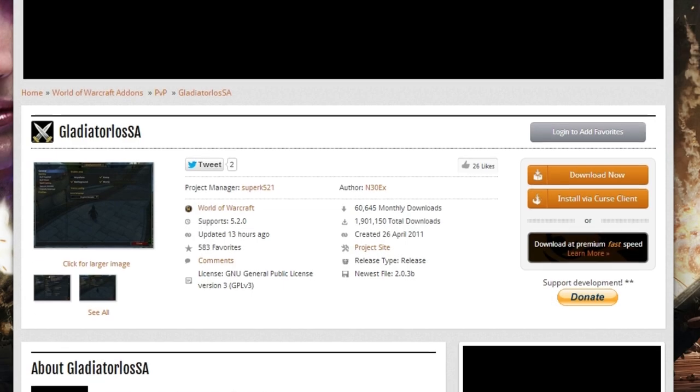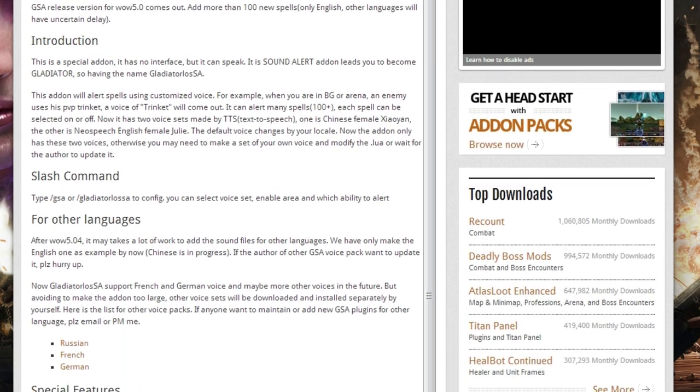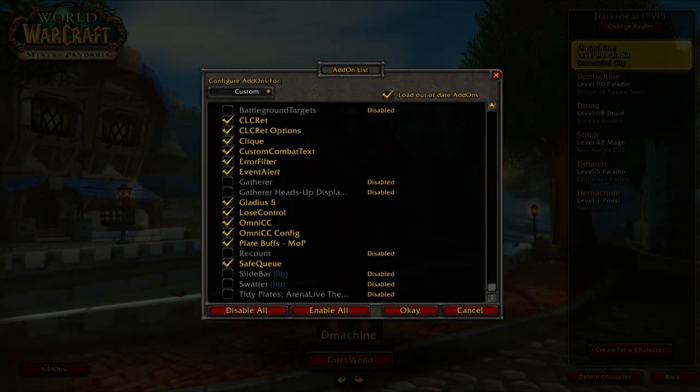The last add-on I recommend for new PvPers is Gladiator LOSSA. It gets a lot of hate but it's great for new players learning enemy abilities — it has audio that plays and tells you what cooldowns and big heals are being cast. I don't recommend using it long term because you'll rely on it and stop reading the game yourself, but for starting out and learning abilities, definitely recommended.